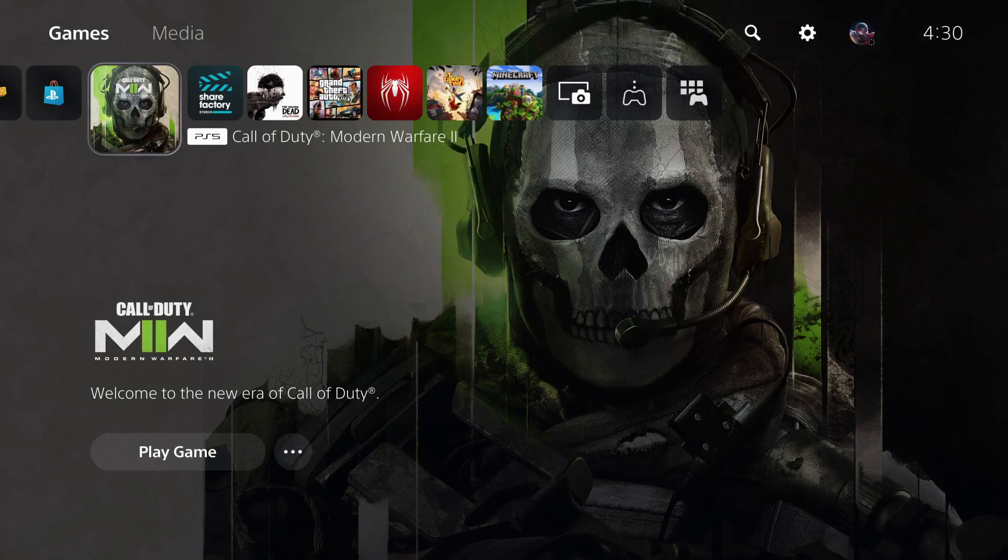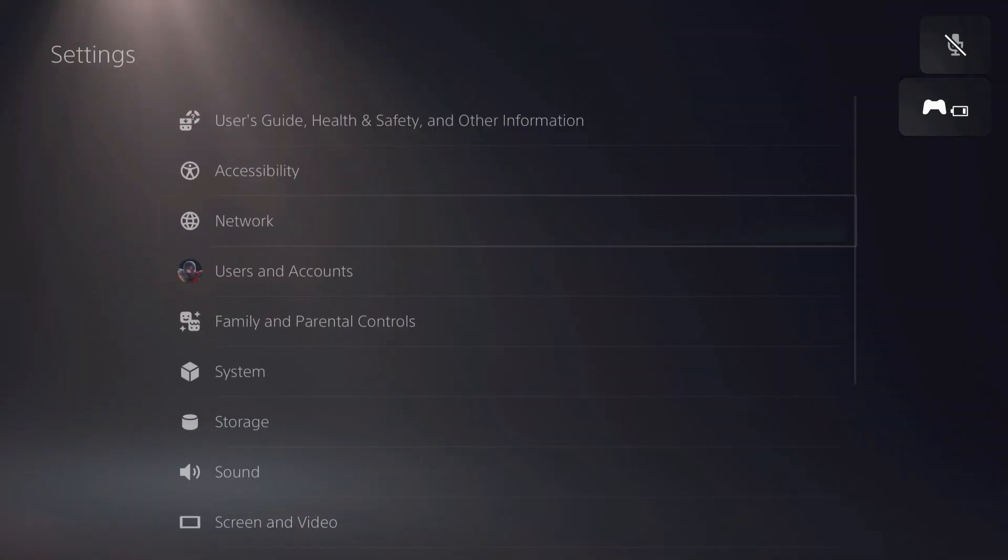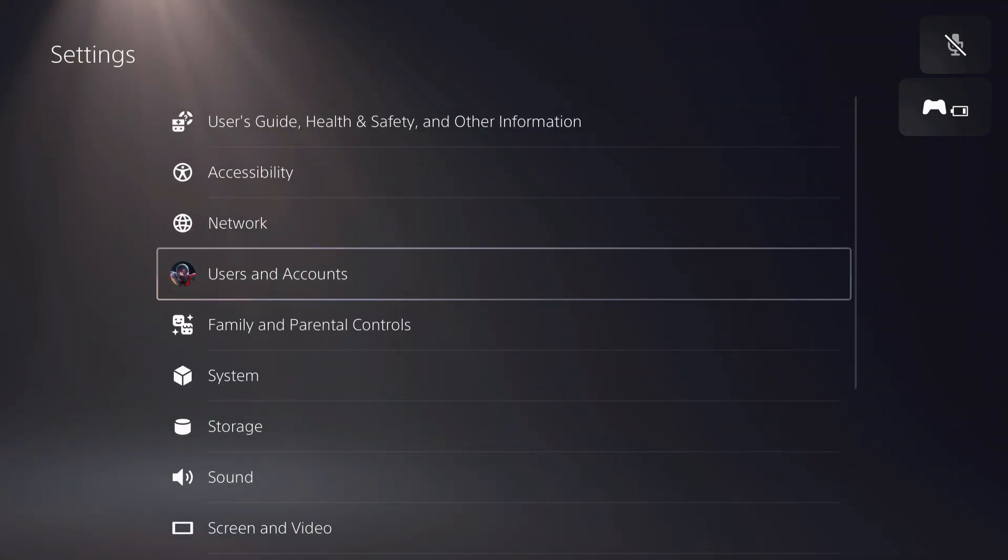Today I'm going to show you how you can go ahead and change the main account a couple of ways. First of all, let's go over to Settings and then go over to Users and Accounts.